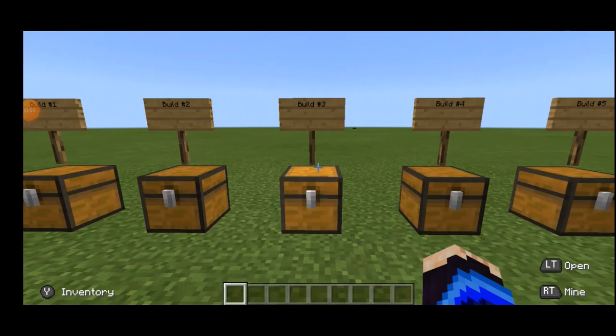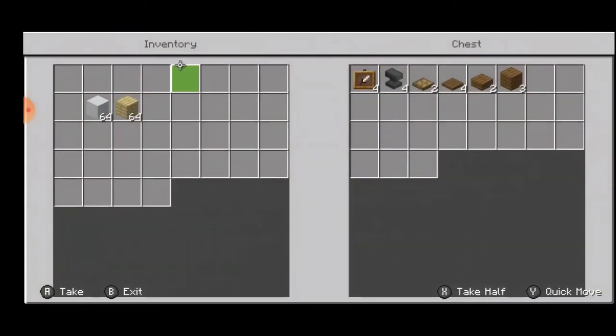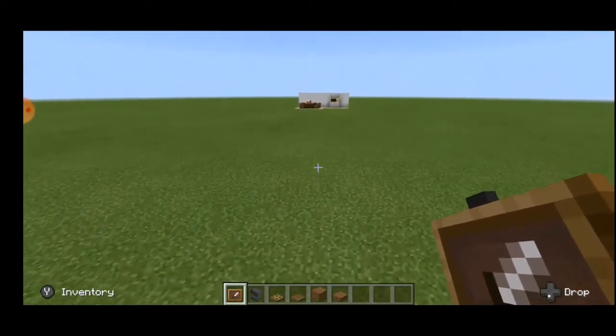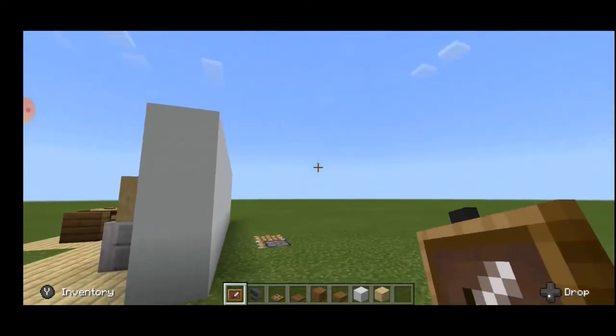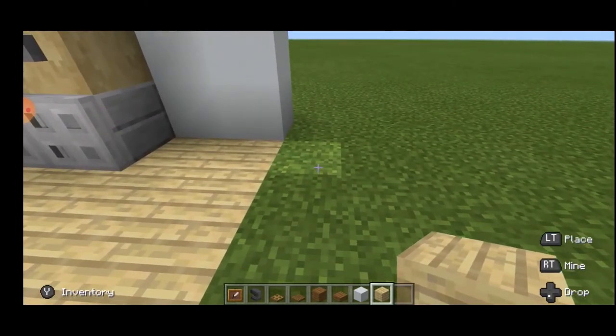For build number 3, we are going to be doing a nice chest of drawers. You won't exactly be needing a chest of drawers, but it looks cool. For making the chest of drawers you are going to need: 4 item frames, 4 anvils, 2 oak trapdoors, 4 spruce trapdoors, 2 spruce wood slabs, and 2 spruce wood planks. Go to your home — you don't want a chest of drawers in the middle of nowhere — and build a floor and a wall.